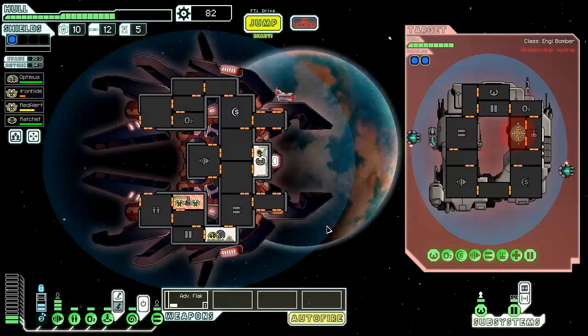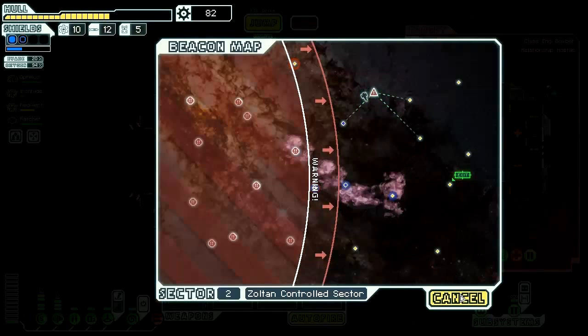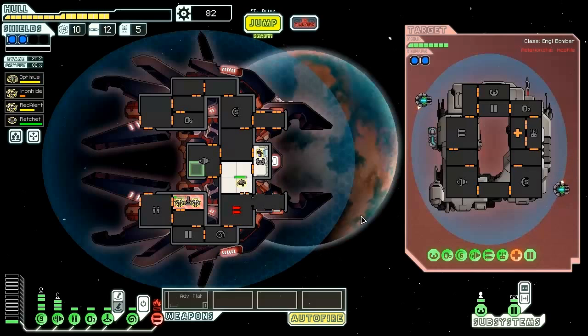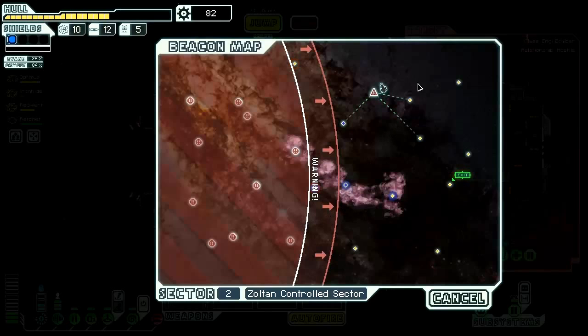We're taking quite a bit of damage here — we can't get in there soon enough. We need to get two shots in at least. We have to jump — we're taking a lot of damage and now there's a fire in our weapons too. Let's stay for a couple more seconds, get out of there, and vent that room. There's no easy store to jump to — that sucks.